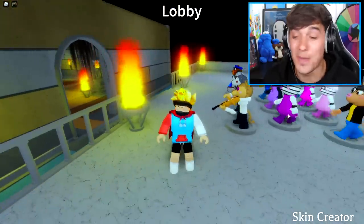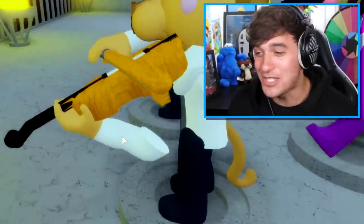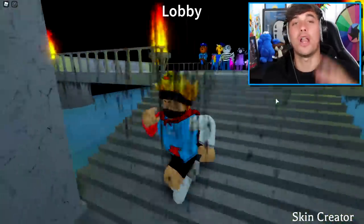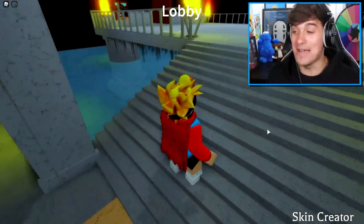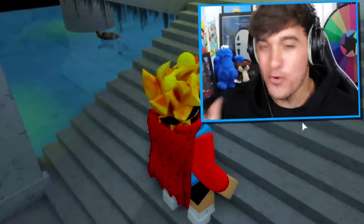This is the skin that we are going to be getting, and his arm isn't even attached to his body. Ladies and gentlemen, this skin right here is called Lotham, and he is a lion that plays the violin. So it is time for us to go right now into the main map of the game, and that is where we are going to find the new badge.